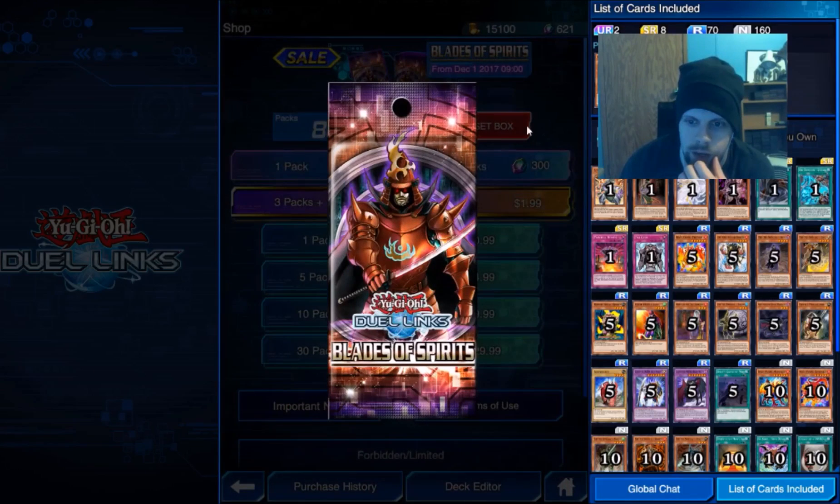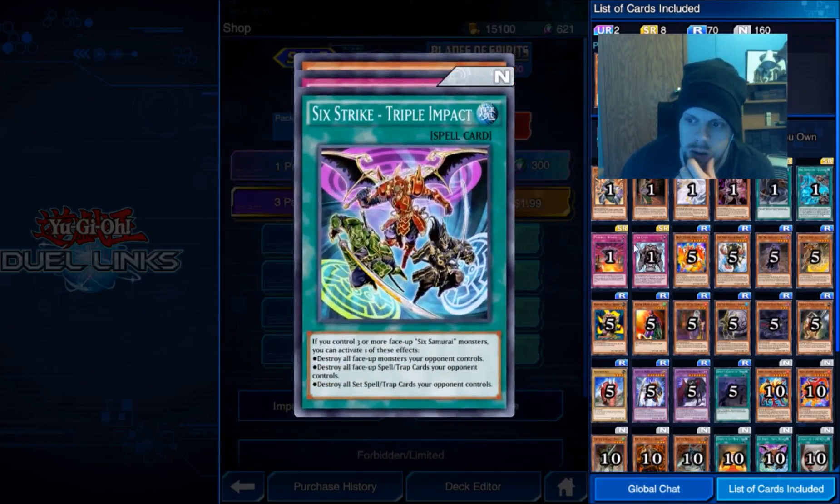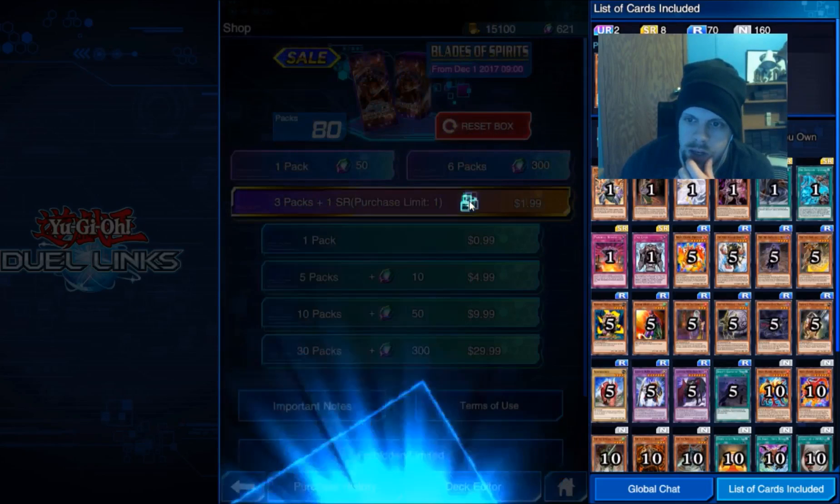We only have the Great Shogun. We don't have the other card — the Grandmaster. Zenshi.